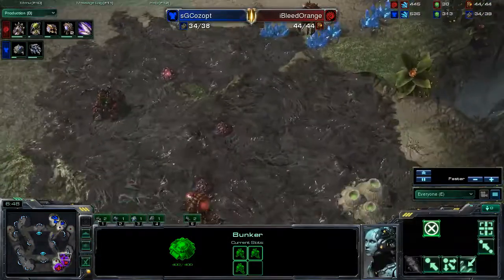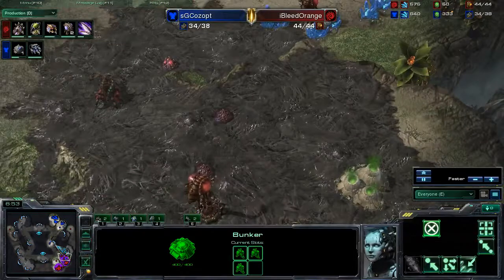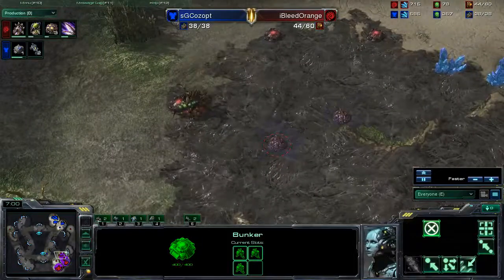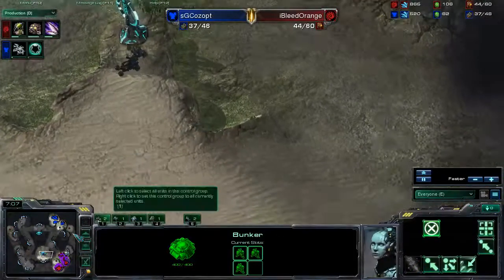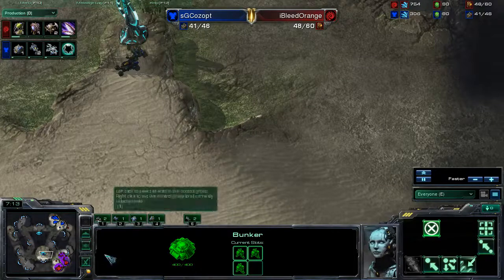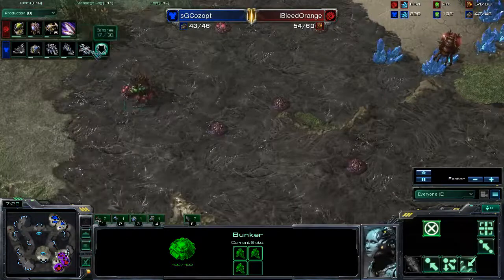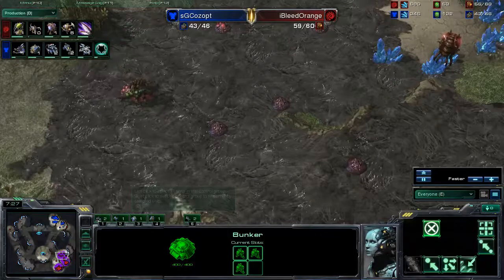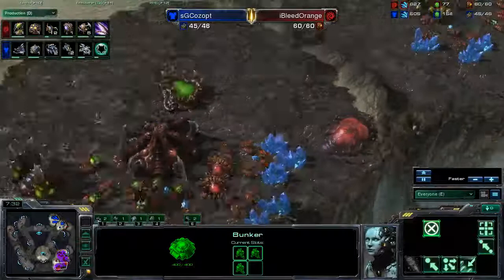The queens do better against hellions now, so hellions aren't as useful if you know the Zerg is going to have queens all around. It looks like they're just grabbing the watchtower right now. We do have banshees in progress right now with some cloaking fields, so they are going to be able to do a little bit of harassment if I Bleed Orange does not get some detection up soon.